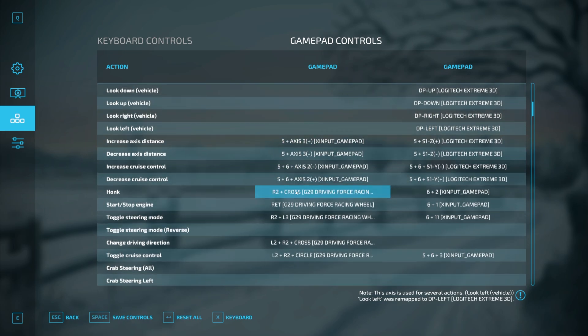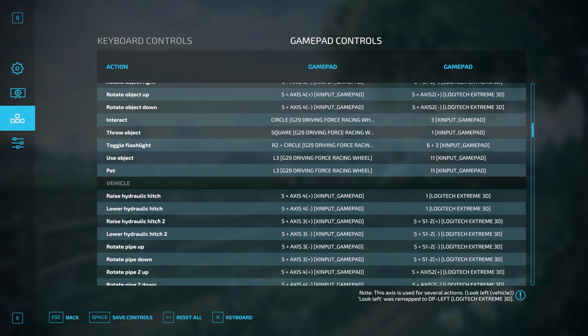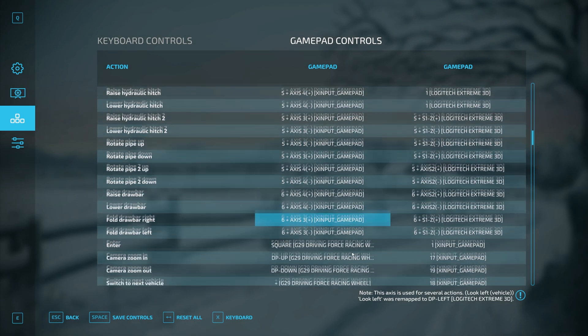These are all buttons I've adjusted over time so that the muscle memory from FS19 carries straight across into FS22 without needing to change anything. Inside the vehicle you can have the option to raise both hitches at the same time, or raise and lower the front hitch, or power both implements. I've put those onto the top buttons of my joystick — using my thumb I can toggle four buttons very quickly, which is very convenient and ergonomic.